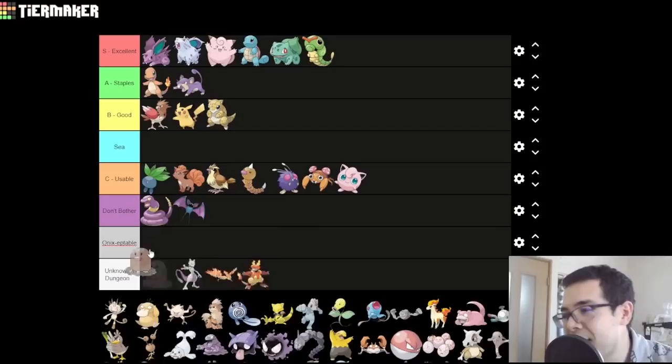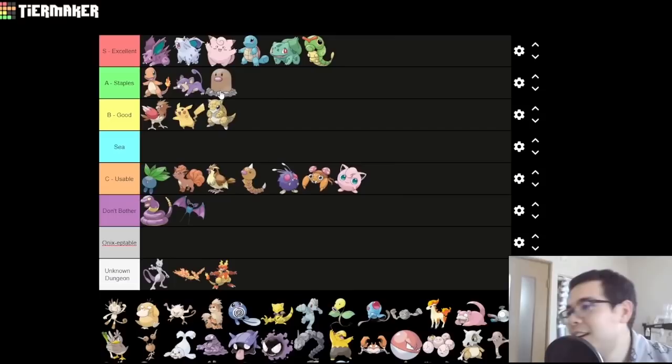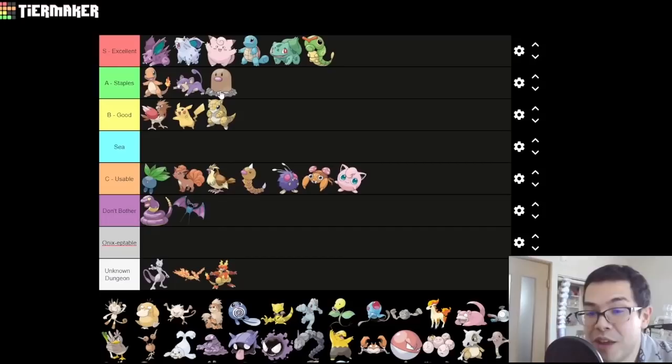Diglett — I think this actually goes up into A, for one reason in particular: in Diglett Cave, before Gym 3, at a 5% encounter rate, you can get a level 30 Dugtrio and just break the rest of the game. Level 30 is absurd for that point in the game — you just sweep through everything. You might even argue that's an S-tier thing, but it does take a little time to actually get that 5% encounter, and catching it is kinda dangerous because you need a flying type otherwise you'll get destroyed. Even a vanilla Diglett is still really fast with STAB Ground moves. I think A is fine.